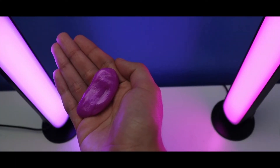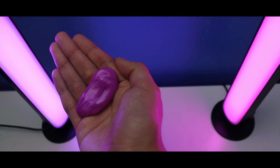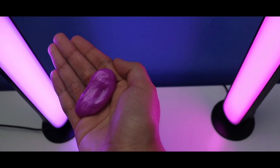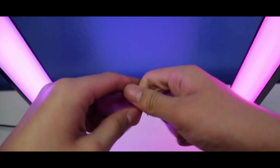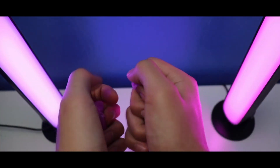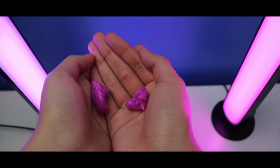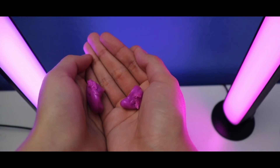Next up is Feature 2 — how to make a tear with Crazy Aaron's World's Smallest Thinking Putty Epic Amethyst. Ready to watch — 3, 2, 1. Watch this. Let me show you. Like this. This is how you make a tear with Crazy Aaron's World's Smallest Thinking Putty Epic Amethyst.